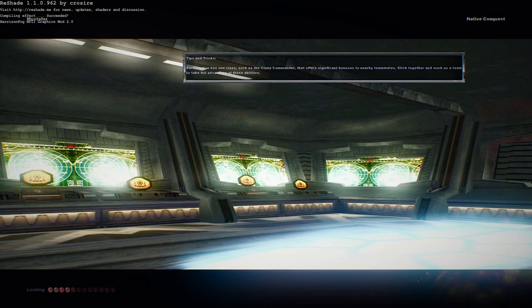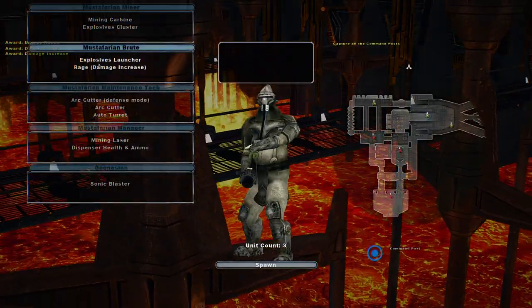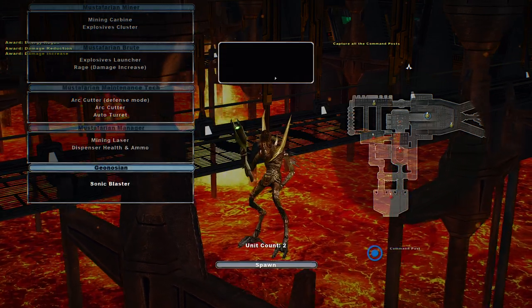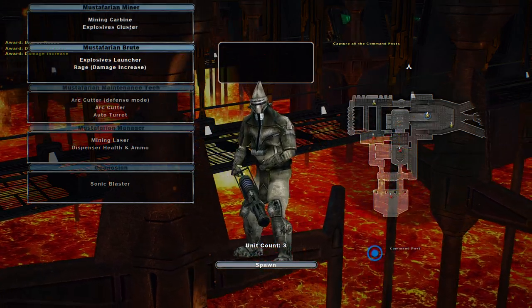Hello and welcome to the continuation of the Native Conquest 2.0 mod, which adds in a new era. We go on Mustafar, where it has the Mustafarians versus the Republic here. Mustafarians look really cool. Wish we saw some more maps with these Mustafar units. But let's take a look and see what we can do here.